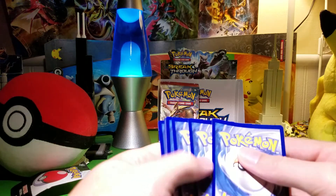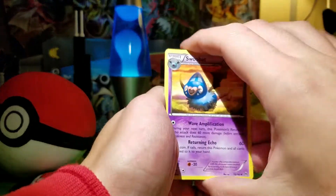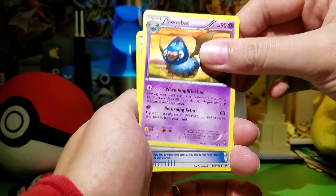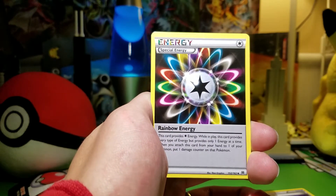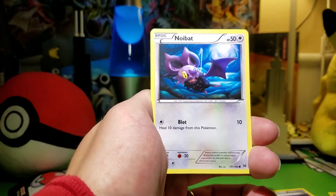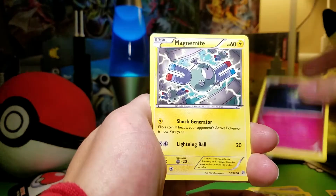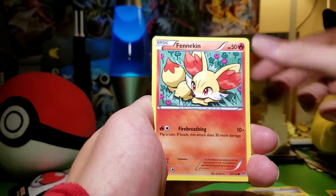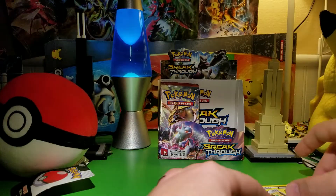Here is pack one of the final part. Starting off with Swoobat, Heavy Ball — nice, I have not pulled one of those yet, very good card. Noibat, Chesspin, Ralts, Magnemite, Fennekin, Fennekin Reverse, Smeargle — it's a pretty good card.